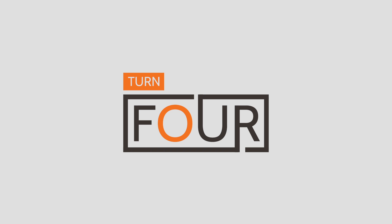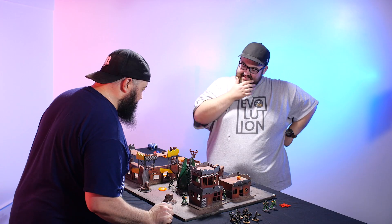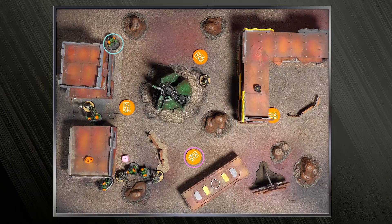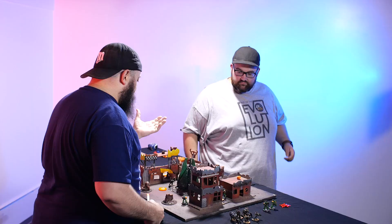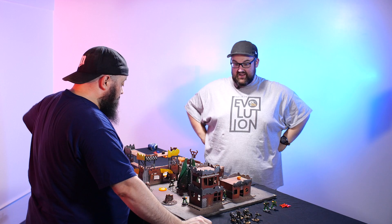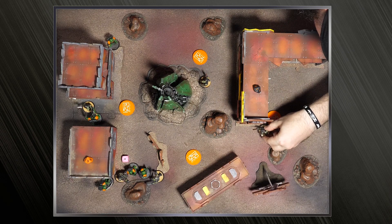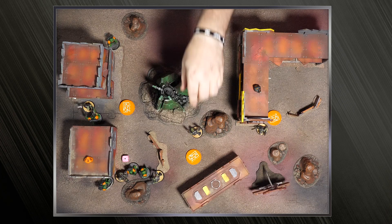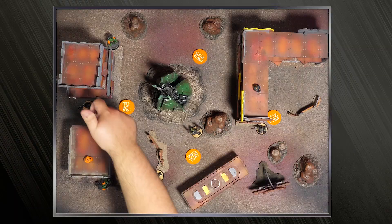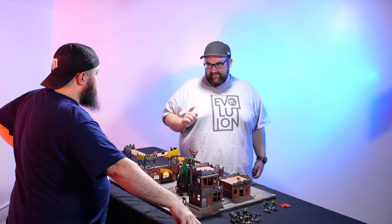Turn four — JT doesn't get a command point because his leader is dead. Initiative: eight to seven, JT is in control. JT holds two objectives to Steve's none. JT considers sneaking to a third objective — with initiative he'll fight first with the power claw. Each objective is worth three points each, and each kill is worth one — JT currently leads significantly. Steve moves to hide from JT's line of sight, forced out of position.